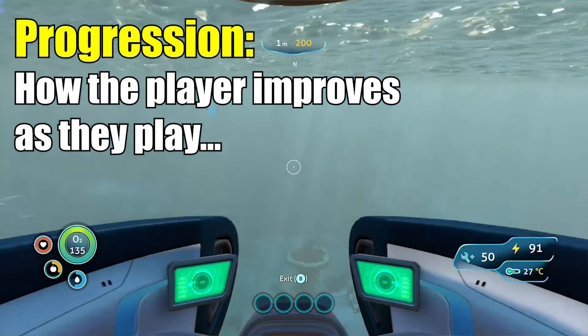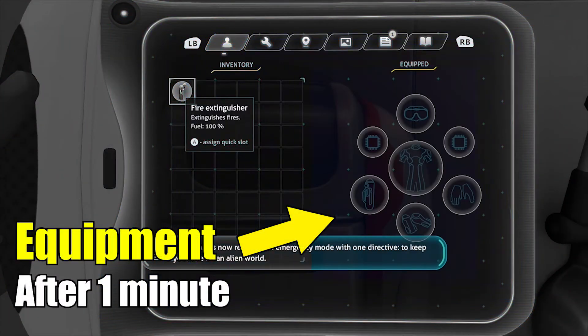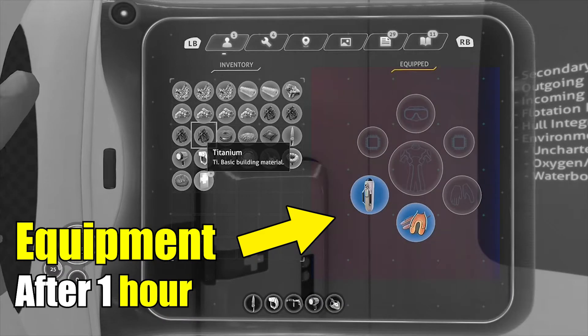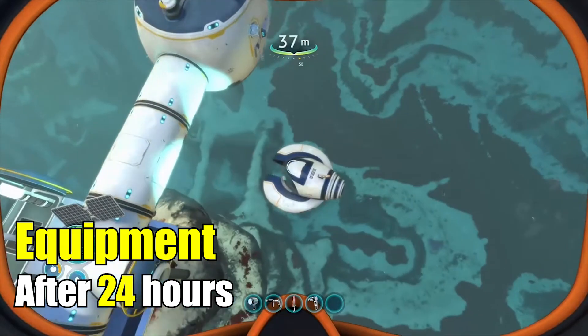Subnautica is also a fine example of player progression — how the player advances and improves as they play the game. You start off with nothing but food, water, med kits and a sprinkling of other items. But by gathering and combining resources, you can build more and more things that you will need to survive, explore and eventually try to escape the planet.